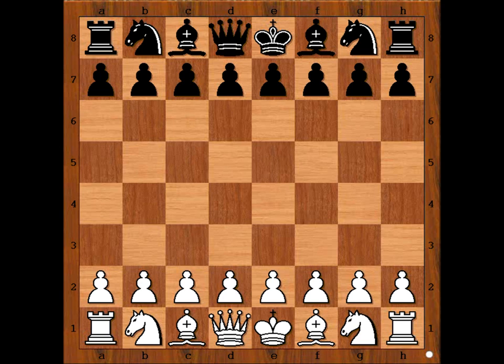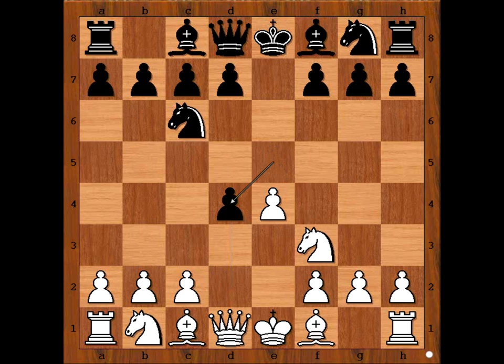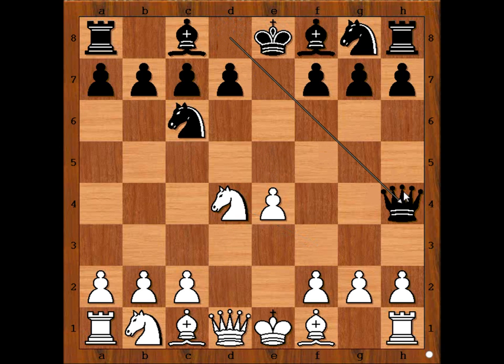In this game Vukovic had white pieces and he started with e4. Mozetic played e5. Knight to f3, attacking the pawn on e5, defending. And Vukovic played d4 — Scotch game. E takes on d4. Knight takes on d4. And Mozetic played queen to h4, attacking the pawn on e4.